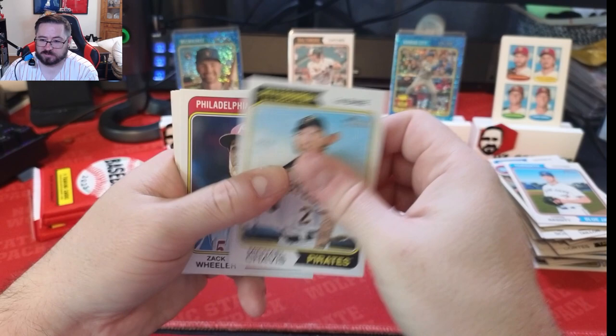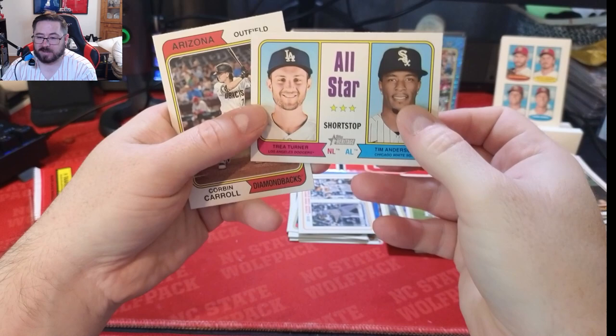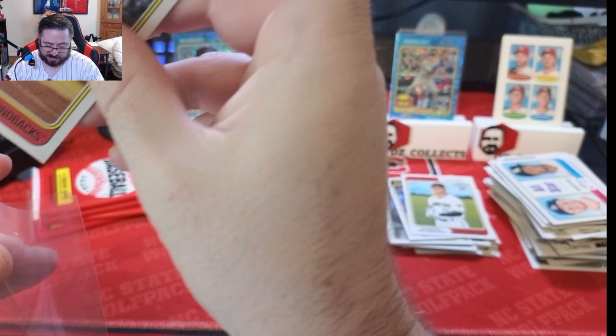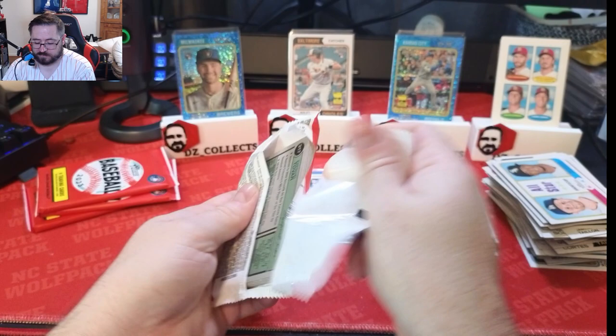Michael Chavis, Zach Wheeler, Jesse Chavez, Gabriel Moreno rookie, Anthony Santander, Hosmer, Daniel Vogelbach. All-Star Shortstops insert with Trea Turner and TA7 — great card. And hey — a Corbin Carroll rookie card right there! Always a great one to pull. Getting that in a blue sparkle would have been amazing, but love to see the Corbin Carroll. Four packs to go.